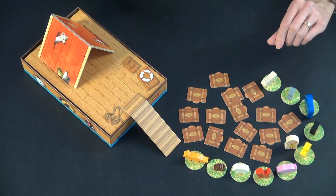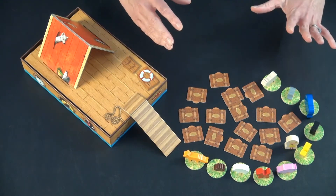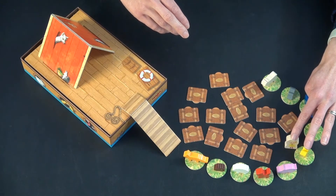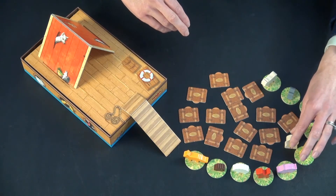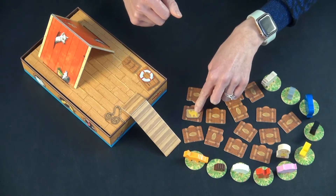The person to go first is the person who was most recently on a ship or a boat. On your turn, you are trying to find the animal that Noah is next to. You can either leave Noah where he is or move him forward one. For example, if they move and flip over a tile and find the camel, that's a match.